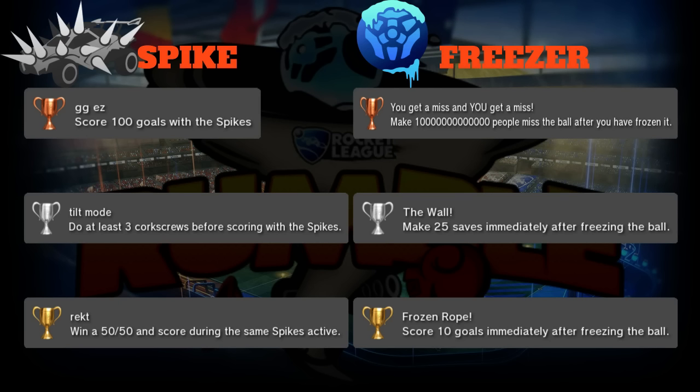Silver is 'Tilt Mode': do at least three corkscrews before scoring with the spikes. Basically just do as many rotations as possible and do your crazy freestyles while you have the spike and score the goal. It's more of a Rumble moment - everyone loves grabbing the spikes, going for the aerial, and just spinning the car around to make it really hard to save.